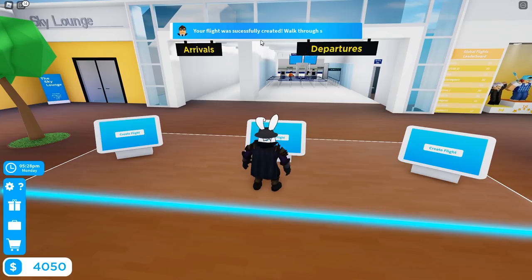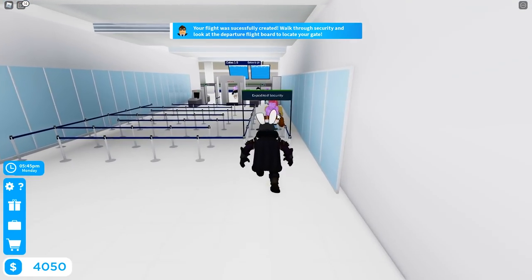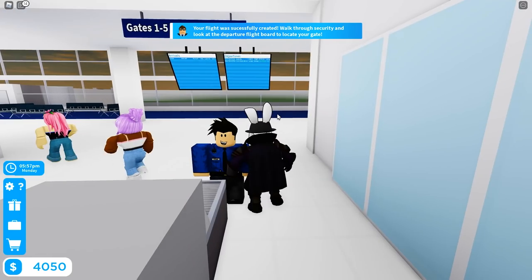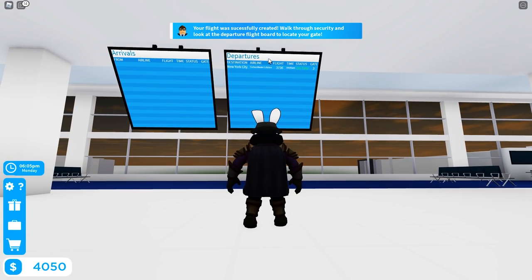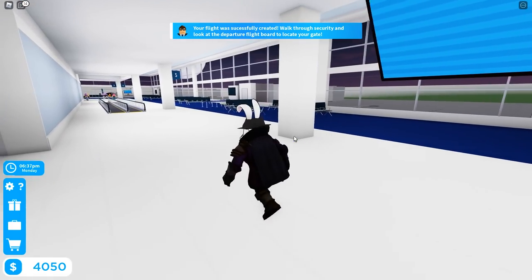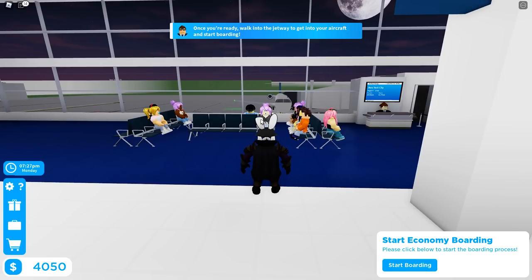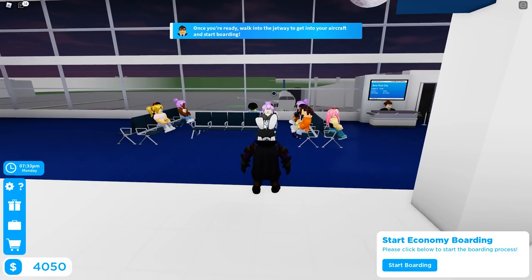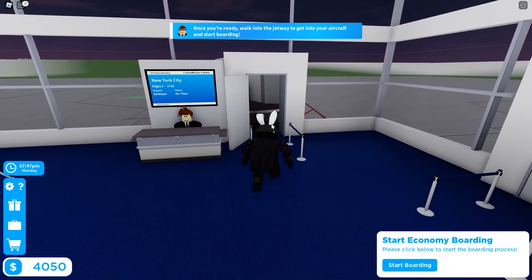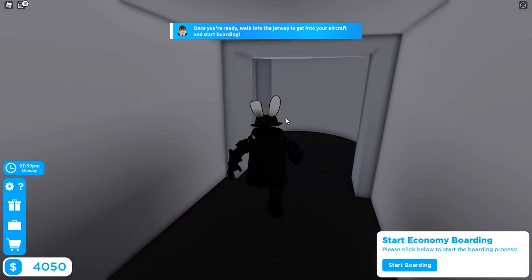Flight successfully created. It says: 'Walk through security and look at the departure flight board to locate your gate.' On the departures board: New York City, Carbon Meisters Airline, flight 3736, status on time — we're going to gate number three. Once we're ready, we walk into the jetway to get into the aircraft and start boarding. These are all our customers, so let's jump on the plane ourselves first.